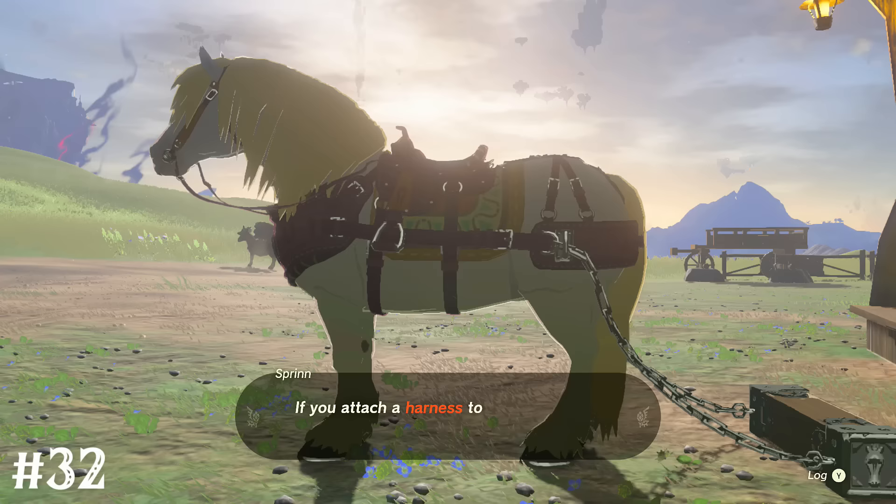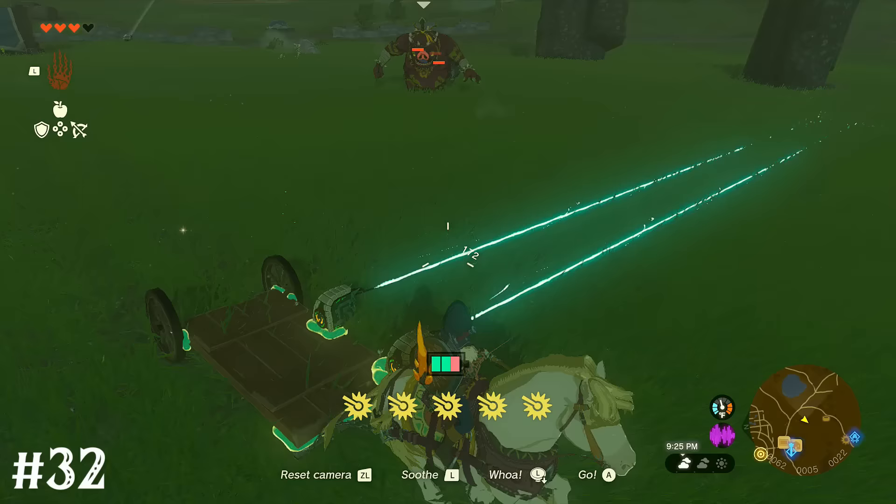Once you have the towing harness for your horse, you can attach emitters directly to it, or create a little battle cart to deal damage while you ride.